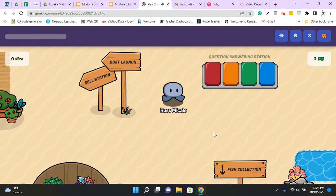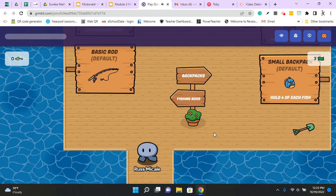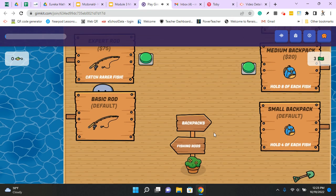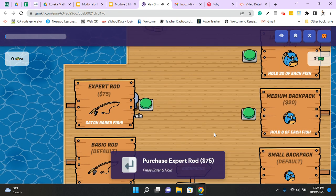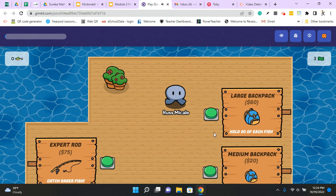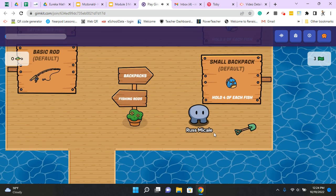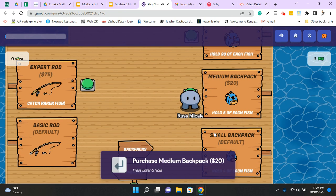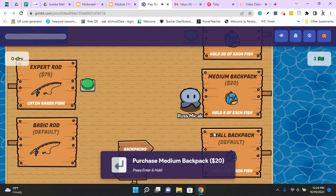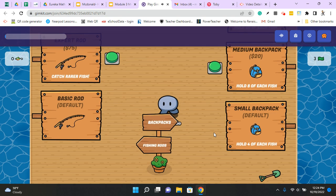I can use that money to buy some things. Up here there's a gear shop. You can get a different fishing pole — I can get an expert rod, which catches more fish. I can get a larger backpack, because right now I only have a small backpack that can hold four of each fish. But I can buy a bigger backpack for $20 that holds eight of each fish, or an even bigger one that holds 20 of each fish.